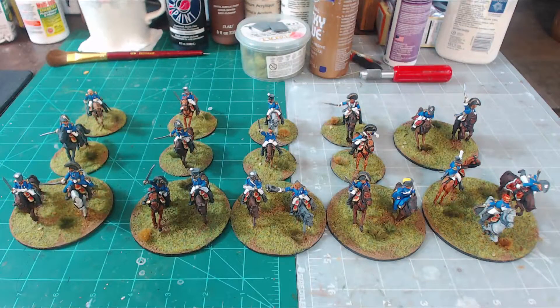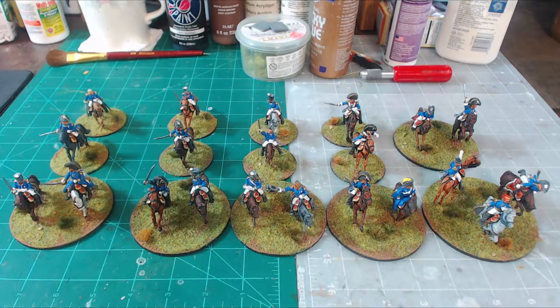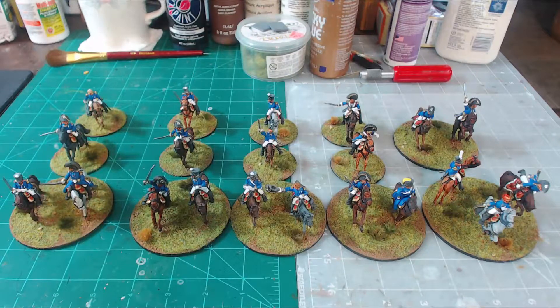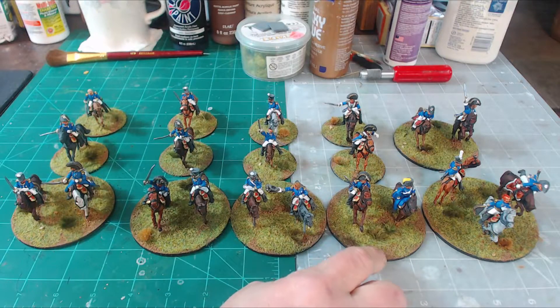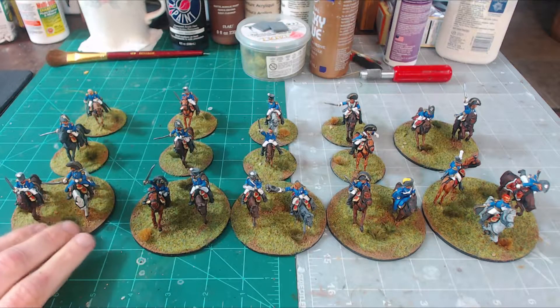Basically, as you see them lined up here, we have Ney who is the overall commander — you can see his base is slightly larger than everyone else's. Then we have these two-figure bases which are larger than the single-figure bases. The two-figure bases are considered division generals, where the single-model bases are considered brigade generals, so these are brigadier generals.